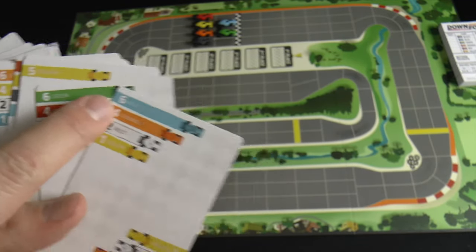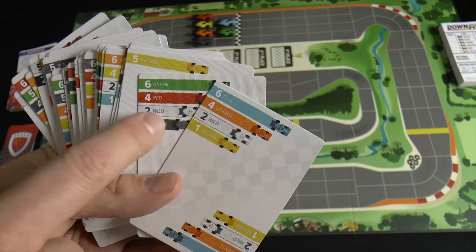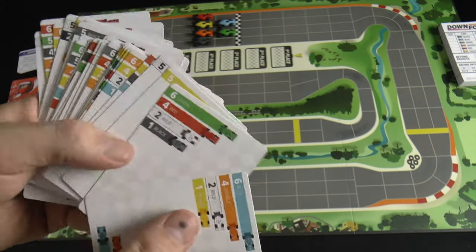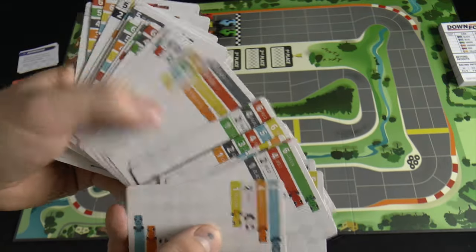So if I play this card here, I would move the blue car six spaces, the orange card four, then a wild two, and then yellow one. The wild has to be a different color than all the other cars depicted on the card. There's a whole variety of these — like this one is just a wild five. This one will move only the green car five spaces, and so on.